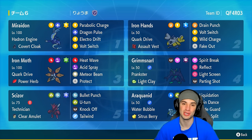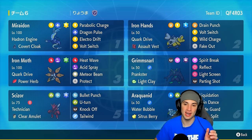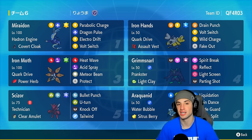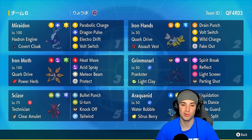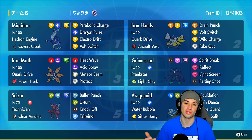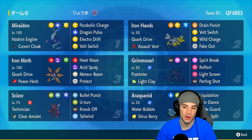Tailwind on Scizor — you guys heard that correctly, speed control on Scizor! I've never used Tailwind on Scizor so this is going to be a first for me. Other Pokemon on today's team feature Miraidon, Iron Hands, and Iron Moth — two Koraidon Pokemon to pair up. Miraidon is rocking Electric Tera as his Tera type with Parabolic Charge, Dragon Pulse, Electro Drift, and Full Switch to pivot out.